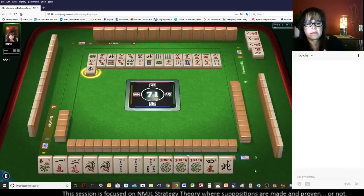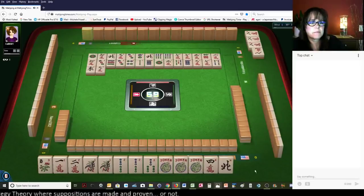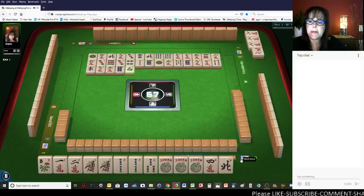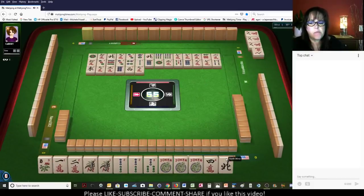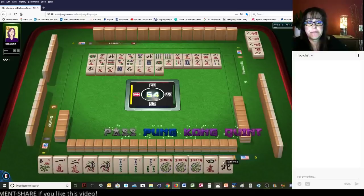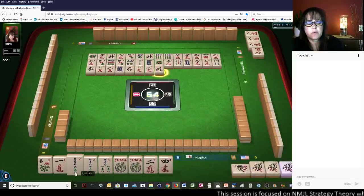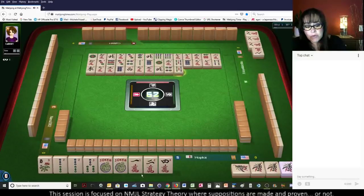East wind. 9 characters. 3 characters. 8 dots. West wind. 9 characters. We need some deciding tiles here. 1 bamboo — this is concealed. Actually, let's kong it. Kong. Let's go ahead and play. North wind. 1, 2, 3 kongs. Since we have the jokers, 1, 2, 3 kongs.